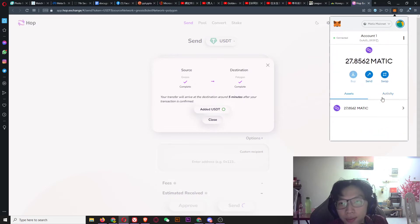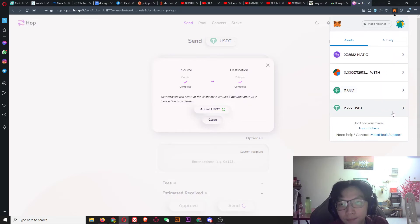It's completed! We got our USDT here on Polygon. For this USDT you can either exchange to MATIC, wrap Ethereum, or BNB — it's all up to you.